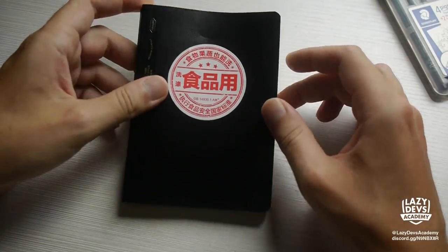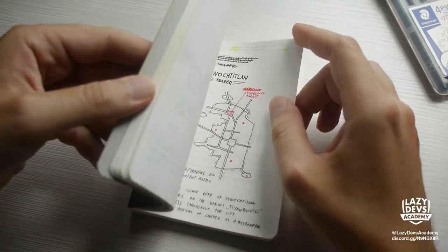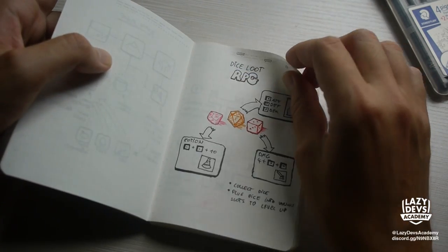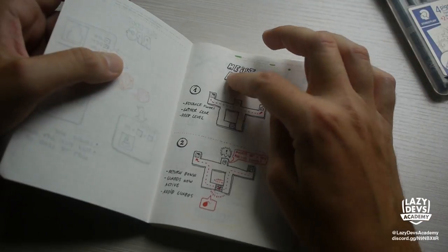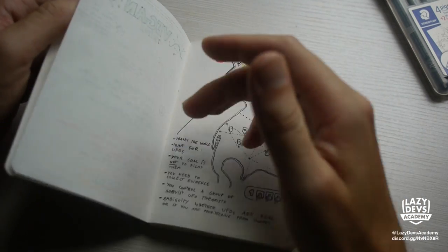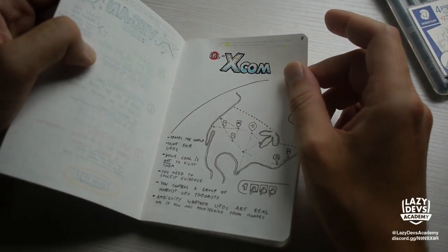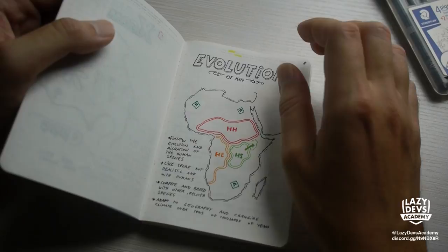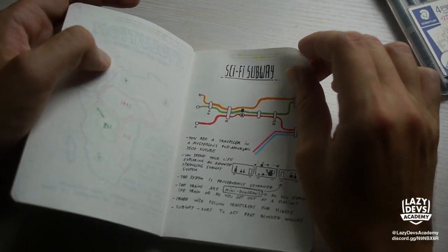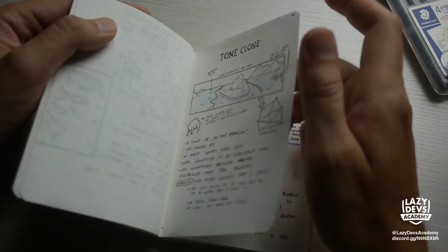The way I do this is every day I fill one page. I put down one idea every day, and the idea has to fit on one page. It doesn't have to be a comprehensive idea — just like a title, a drawing, and maybe some very vague explanations. It can also be just an idea for factions within a story in a game. It's 183 ideas, so it won't take even half a year to fill an entire notebook like this.